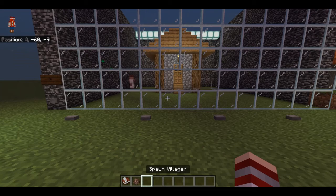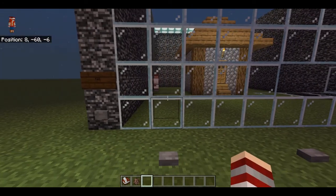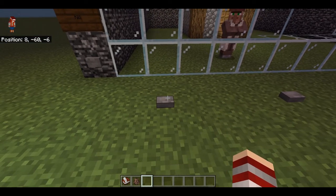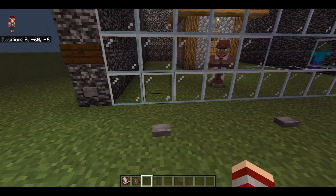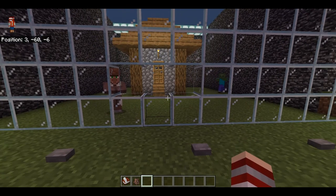Alright, so first thing we're going to do is pretty generic. Most houses and villagers have to face zombies at some point or another, so we're going to see if you can survive a zombie. So the zombie is there. Let's see — I think it found the villager. The villager has not found the zombie.